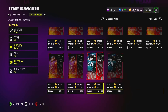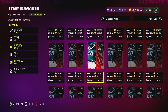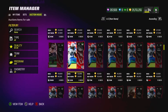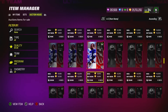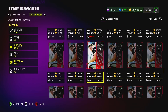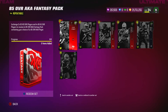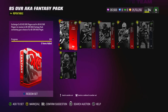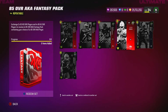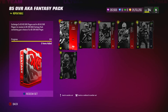For the 85 overalls, they're actually going for around 25k - Brian Dawkins, CJ2K, Howie Long, Ochocinco, Mike Singletary. These are normally going for 7-9k, now up to 25k. There is an 85 overall AKA set requiring about four 80 overalls and three 82 overalls, running you just under 15,000 coins, and you get a card that goes for 25k. These 85 overall AKAs are probably only going to stay relevant for the next 24 hours.